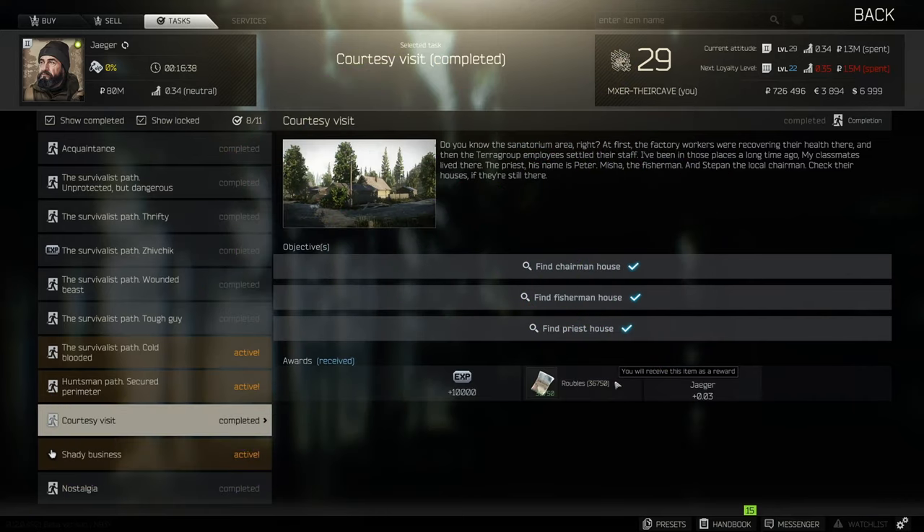Hey guys, welcome to a task guide for Jager's Courtesy Visit. For this one you need to find the chairman's house, the fisherman's house, and the priest house, which are all based in the Shoreline map.